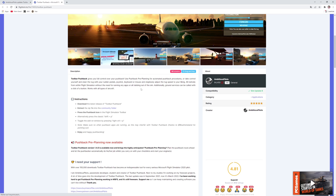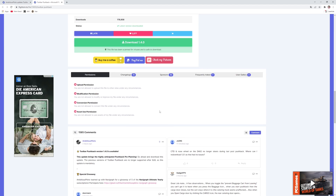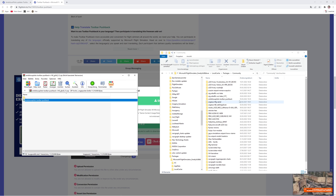First you need to go to flightsim.io and search for toolbar pushback and press download. Once you download it, go to your community folder from MSFS 2020 and drag the Ambitious Pilots toolbar pushback into the community folder. If you have a previous version installed, you need to delete it first and then drag the new one in.